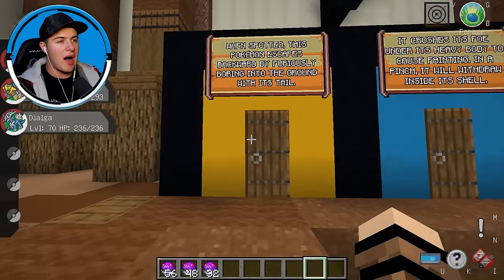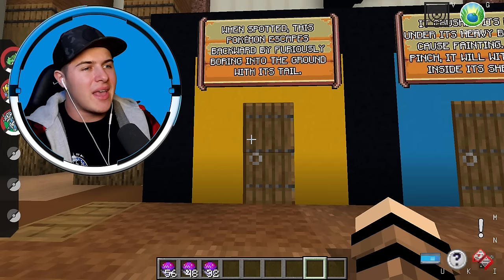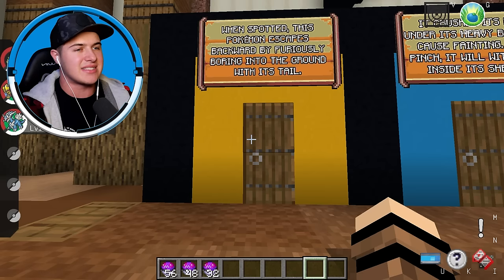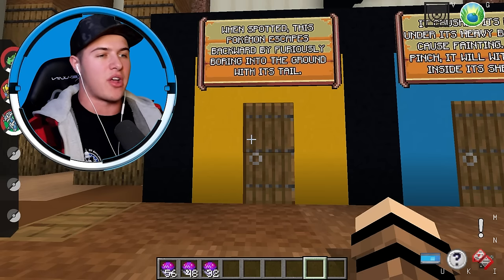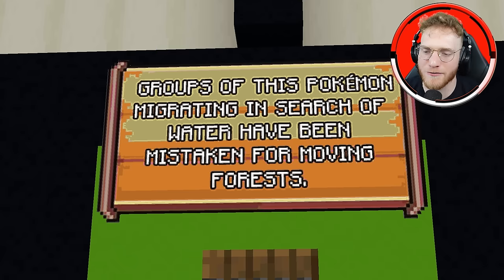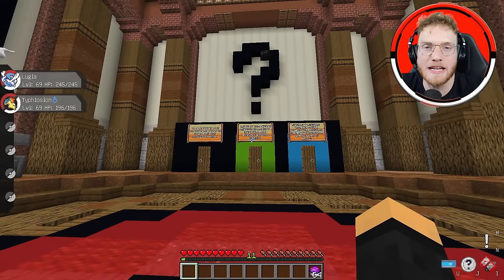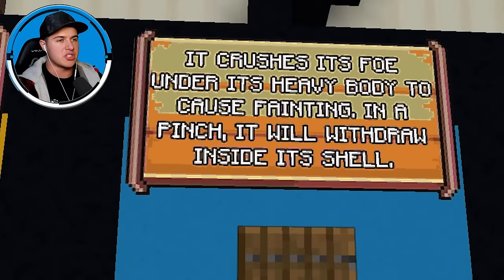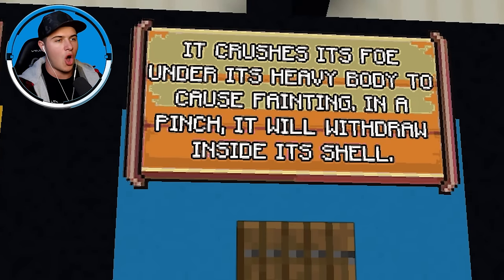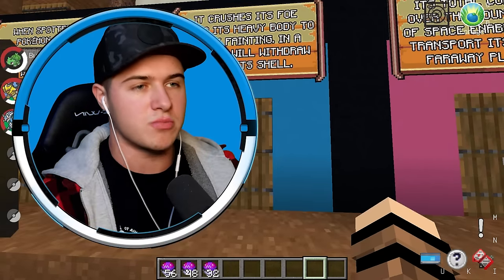For yellow, it says: when spotted, this Pokemon escapes backwards by furiously boring into the ground. I already know that's a trash Pokemon. Next up, we have a green door: groups of this Pokemon migrating in search of water have been mistaken for moving forests — it's probably a tree Pokemon, could be Trevenant. It crushes its foe under its heavy body causing fainting, and in a pinch it will withdraw inside its shell. That's gotta be Blastoise.